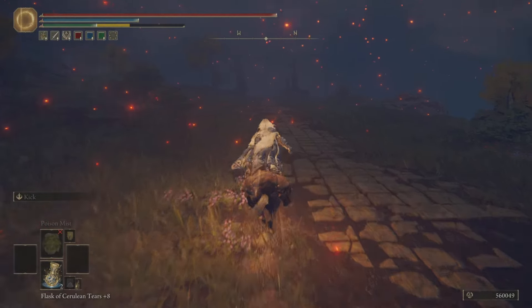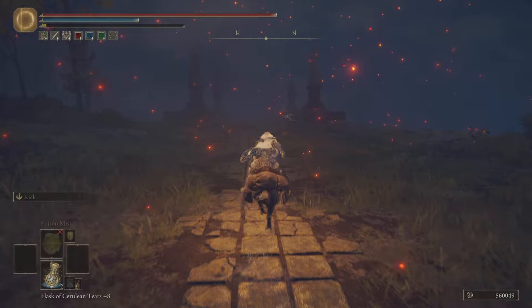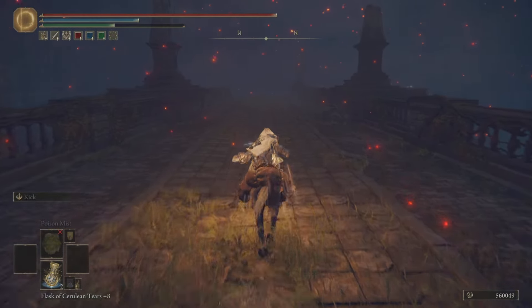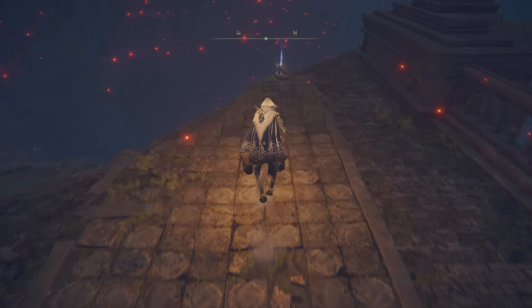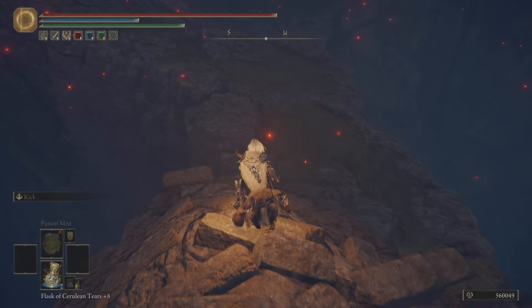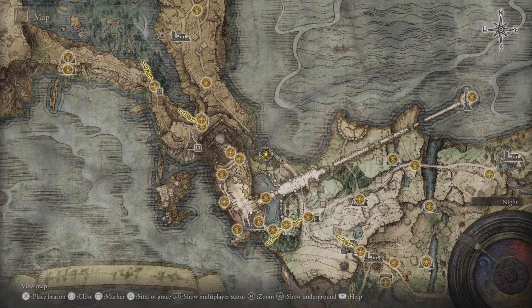So we're starting off from here, and we're going to go here. You don't even have to fight Margit or Godric. You just come from here, take a jump down, and then you'll be here at the lake-facing cliffs. And then you just kind of make your way down, keep hugging the cliffs, and then you'll come to this place. And this is where we want to be. So let's go.